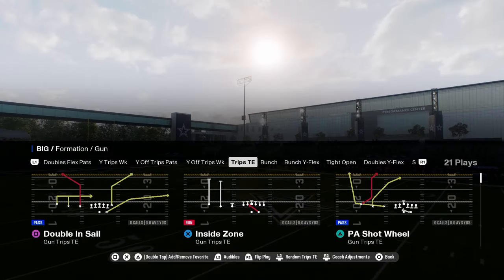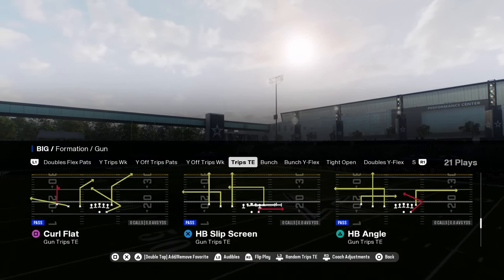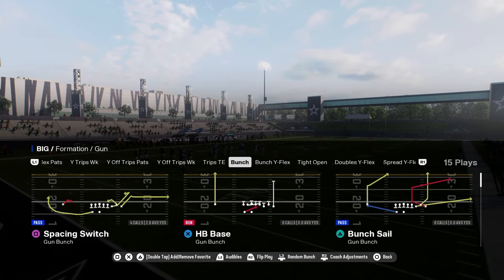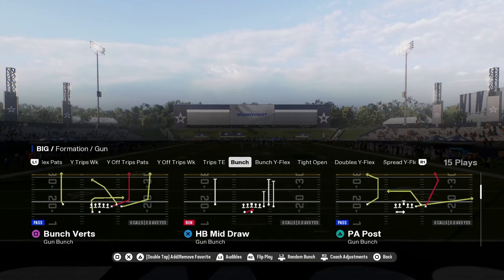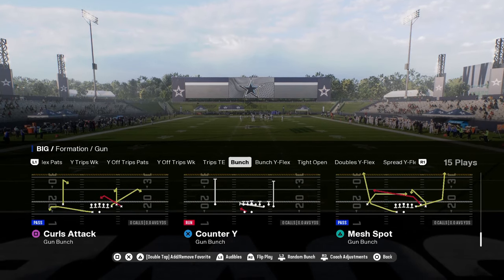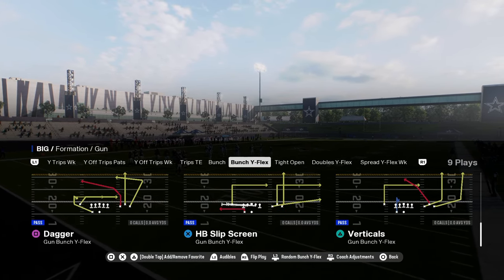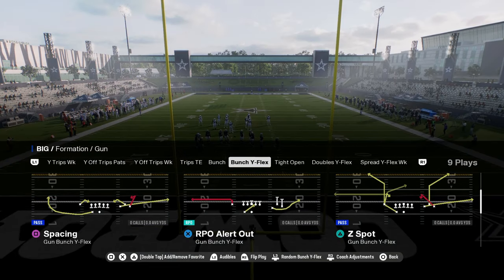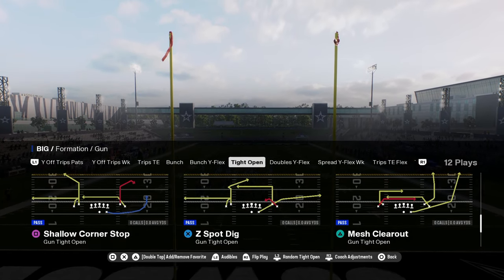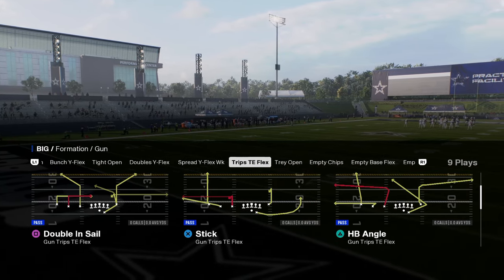Sometimes you'll use it for old school trips tight end with PA slot corner, quick base, and the classic trips plays. It has a more old school bunch with bunch sale, bunch verts with the in route, curl flat, and corner strike. It also has bunch Y flex — a formation getting a lot of attention this year — and tight open. So it mixes new-wave formations with this trips tight end flex.